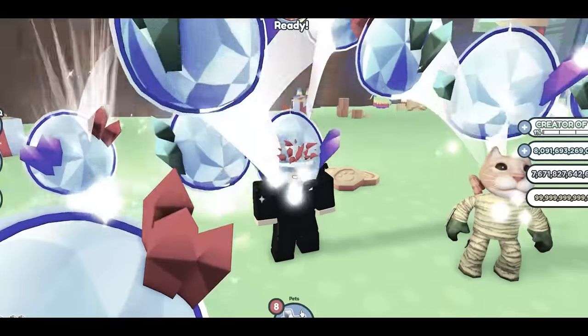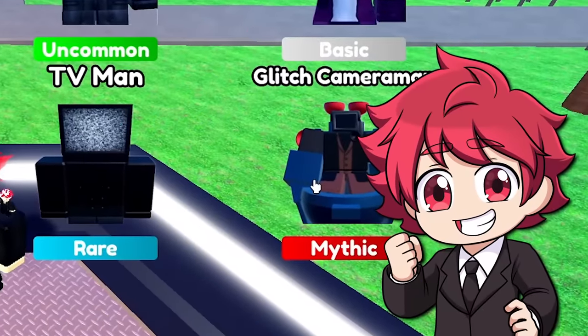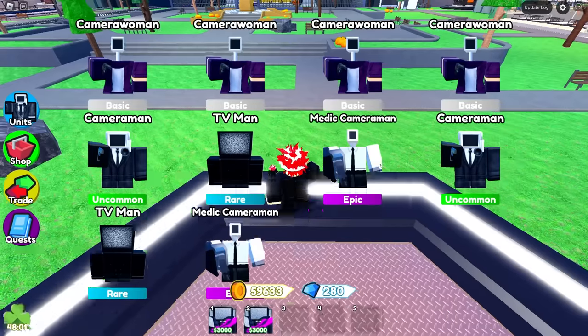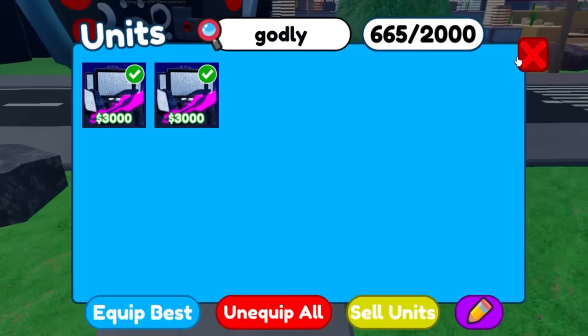You guys don't know, I used to play a lot of Pet Simulator X, so I hatched a lot of eggs. Mythic! Let's go. There we go — we're basically at 60,000. Now we're going to go to the Trading Plaza. We didn't get another godly unit, sadly.